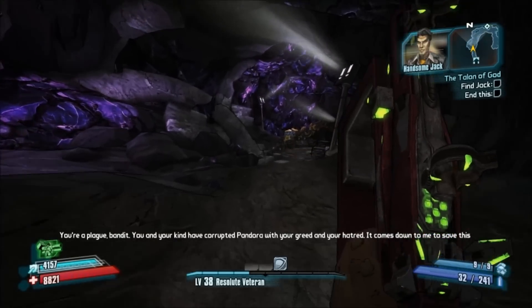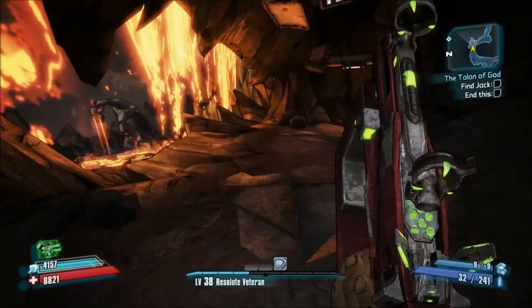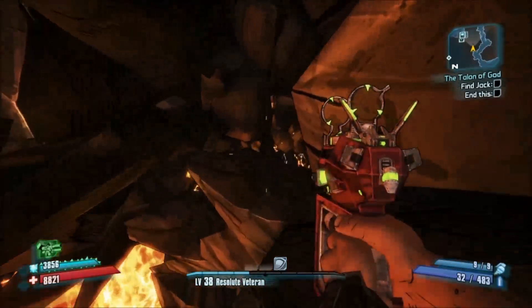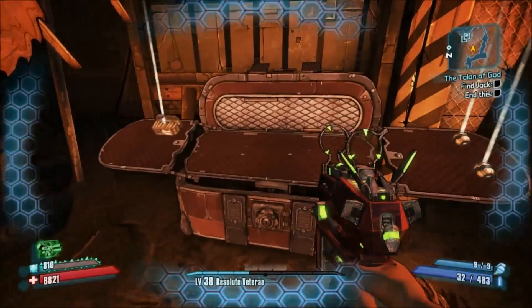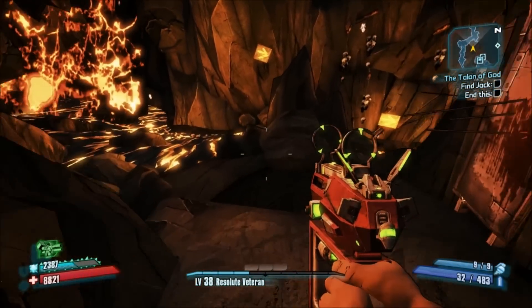We are in the Warrior's Vault. It's worth mentioning that you've got to pick up this one up here before going down the elevator. Once you go down the elevator, the only way back to this area is through Hero's Pass. So unless you want to be fighting a buttload of loaders and constructors and all that nonsense, I suggest you get it early on.